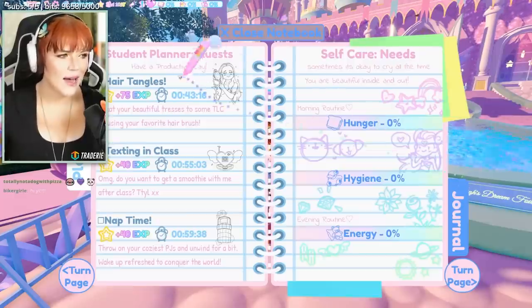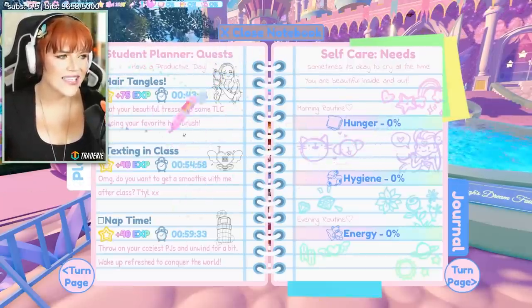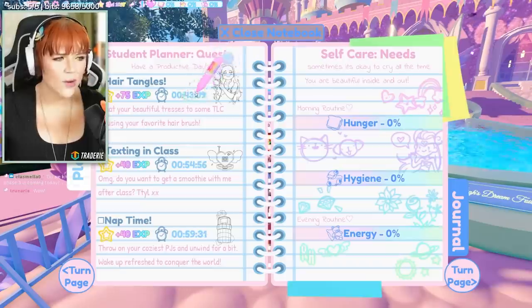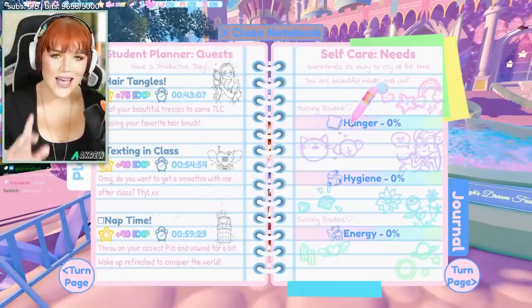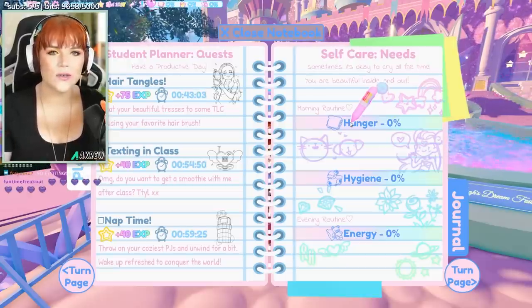Basically what happens is your quest will reset every time you do one, or they'll reset when the time runs out. As you can see, because I did that top one earlier, it's got a lower timer than this new one. You always get one hour in total to be able to complete a quest before it refreshes to a new one.